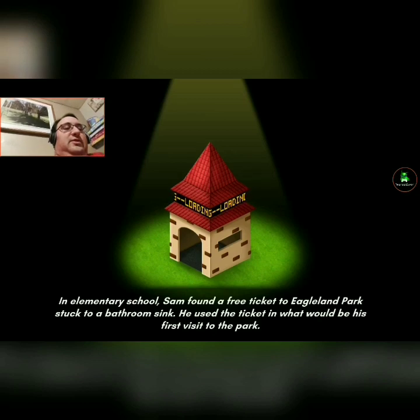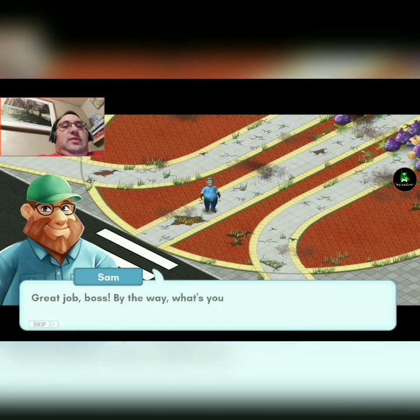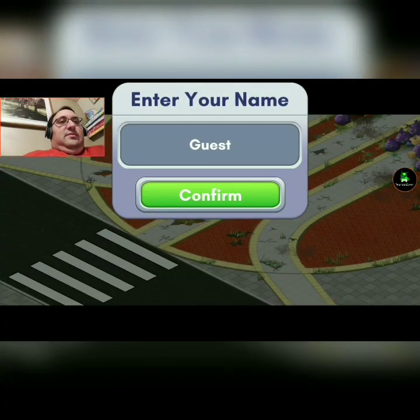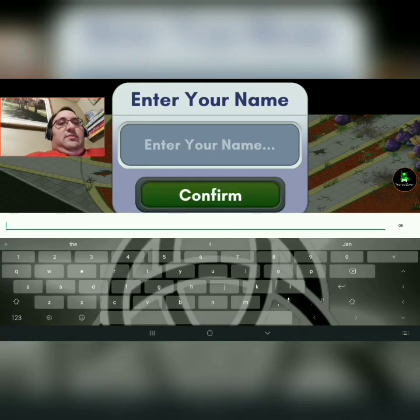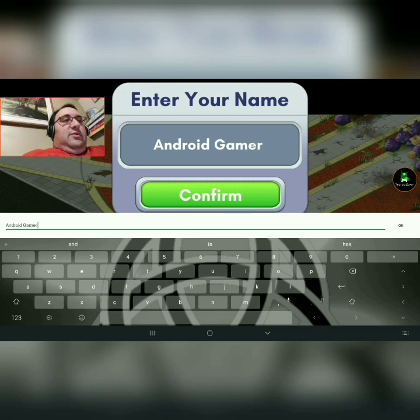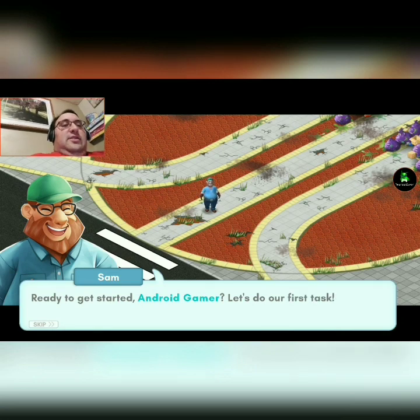Sam found a free card to Eagle End Park. You used the tickets. Good job boss! By the way, what's your name? Help if I spell correctly — at least remember Android Gamer. Confirm. Ready to get started, Android Gamer?